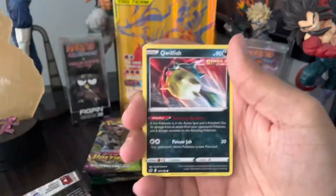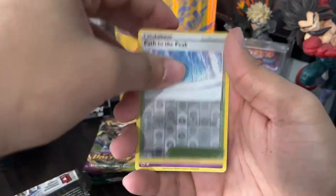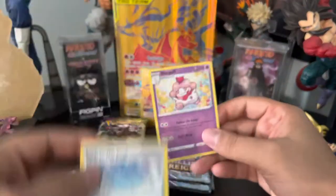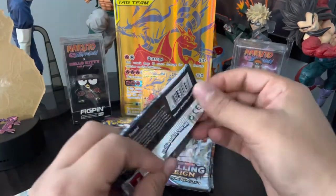Alright, we got fire energy, impact energy, Path to the Peak, Drizzle, Weedle, Castform, Qwilfish, Rowlet, Headscarf, another Path to the Peak, Slowpoke — wait, this is a reverse holo Slowpoke! Reverse holos are rare so let's move right into the next one.